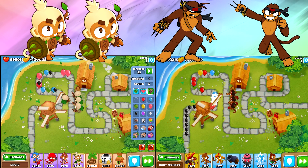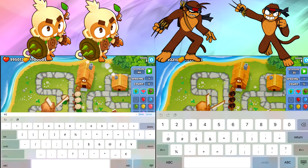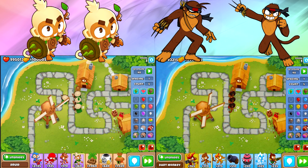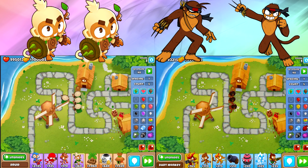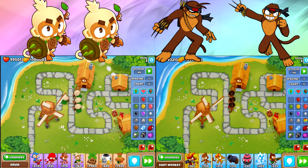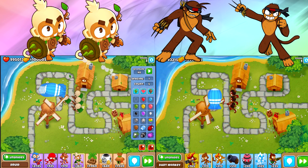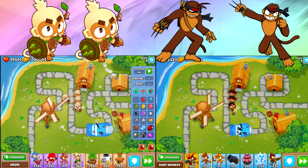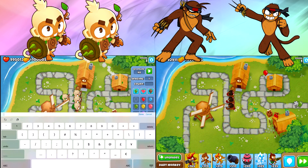Two of my dart monkeys are 2-3-0s with extra pierce, extra damage, and triple darts. One of them is a camo detection dart monkey, a 0-3-2. I felt that was a fair representation based on money, since the camo detection one is a little cheaper, and because sometimes you need dart monkeys with range. I did accidentally set one round to 1 bloon versus 5 — that was my mistake.